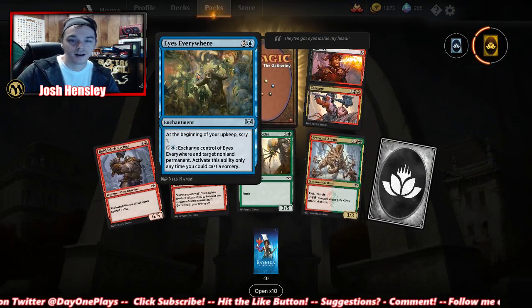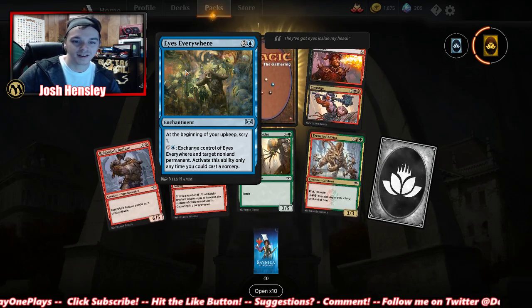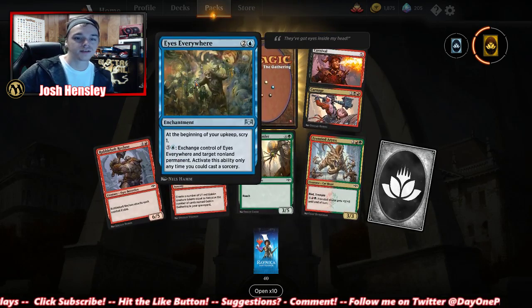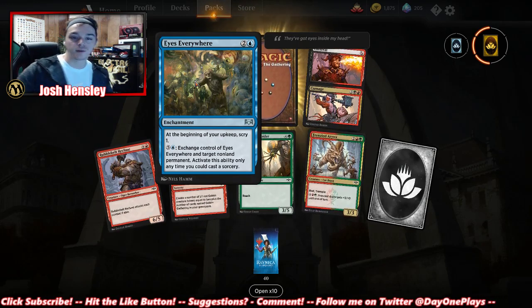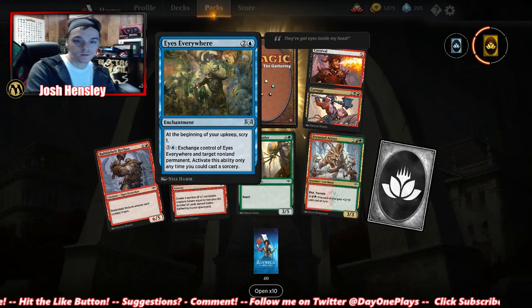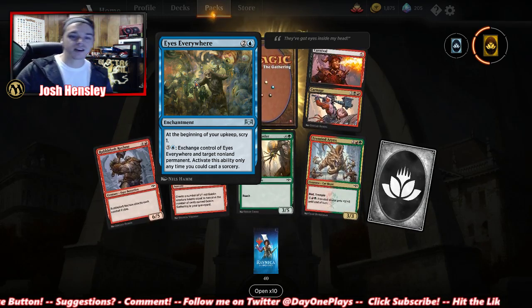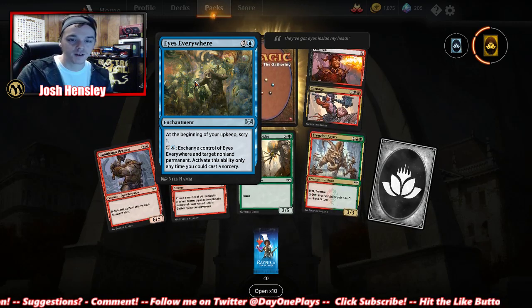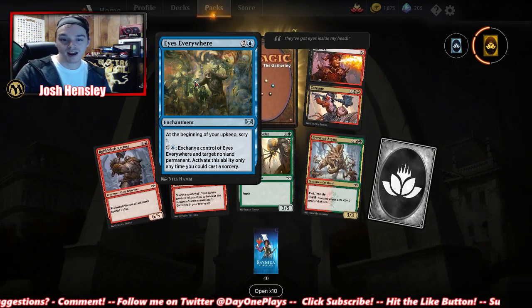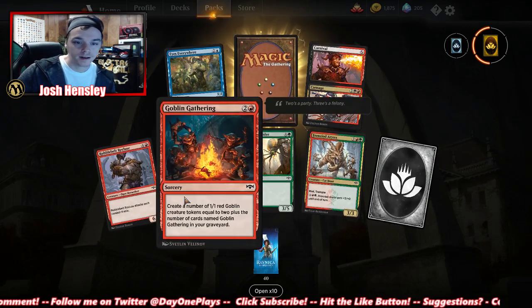Eyes Everywhere — at the beginning of your upkeep, scry 1. That's that weird card: for three, gain control of target non-land permanent. So basically, if they have a planeswalker out, we could take it — they'd be able to scry, but then we'd have their planeswalker. Goblin Gathering — create more goblins. 6/5 for five. Whatever.